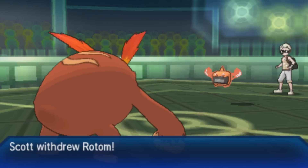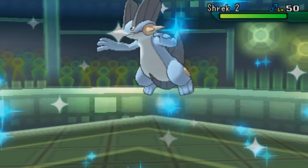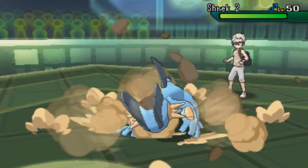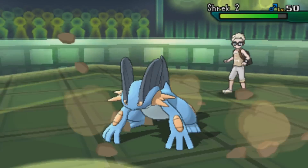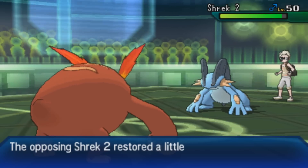I'm Choice Scarf so I'll be faster. I'm expecting he'll think I'll go for U-turn, so I decide to go for a Rock Slide instead, trying to catch it off guard. But he switches right into Swampert, telling me to get off his swamp, and now I'm locked into Rock Slide, so I have to get out of there. It does basically no damage.